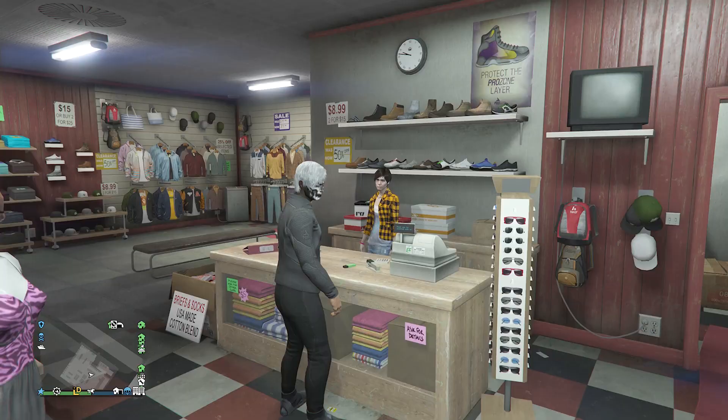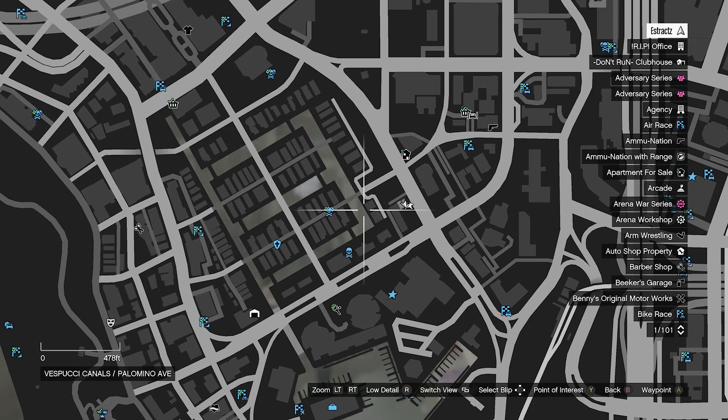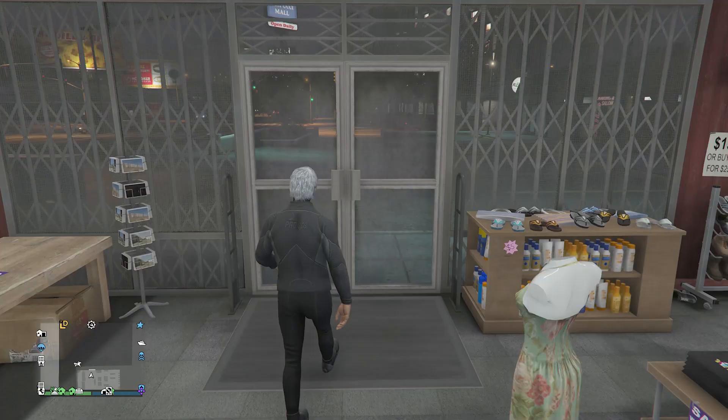After you equip the scuba outfit you want, back out of the front counter and look for a body of water. Luckily there's a body of water right down here — I'll come back to you when I get there.